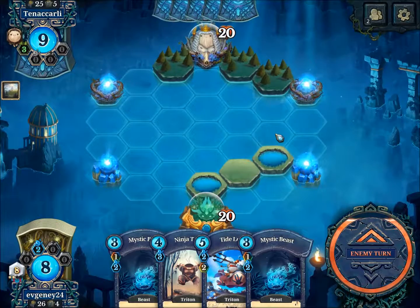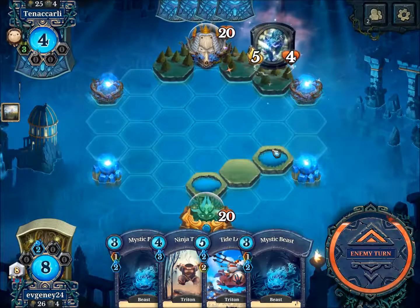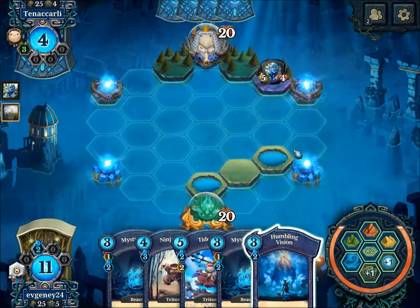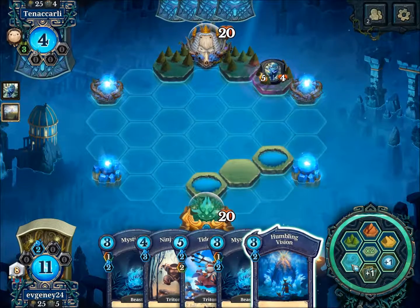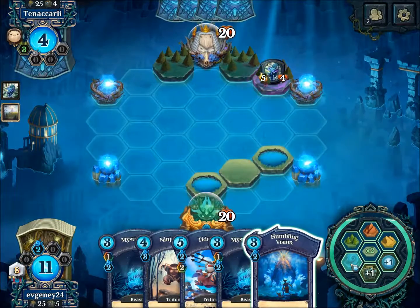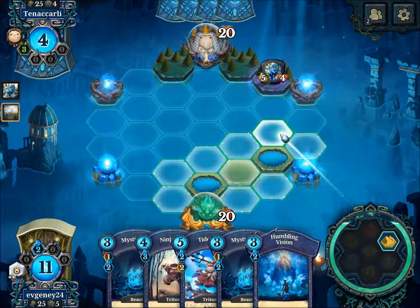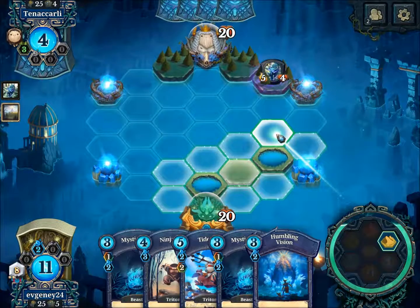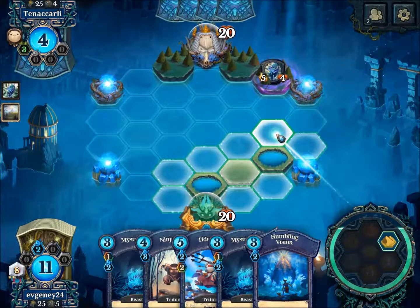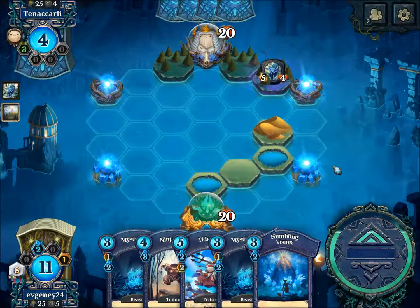Unfortunately I can't even do anything with my hand. I can play Desert, and then what? Mystic Beast next turn, unless he gets Settle Ends.